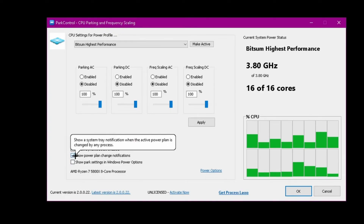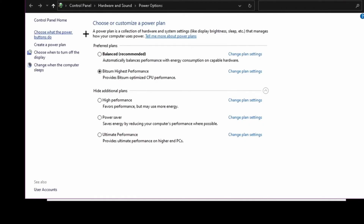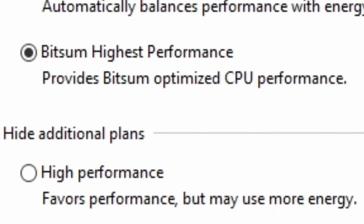You can click 'Show Power Plan Change Notifications' and just leave that on — it doesn't really matter. Under Power Options, click on the options and make sure it is set to 'Highest Performance'.